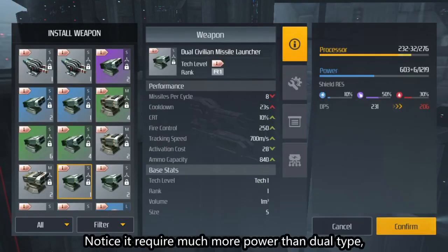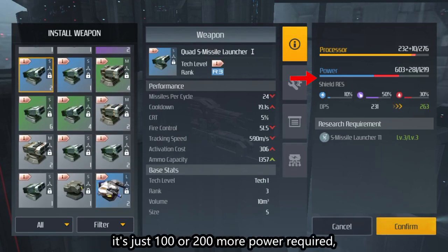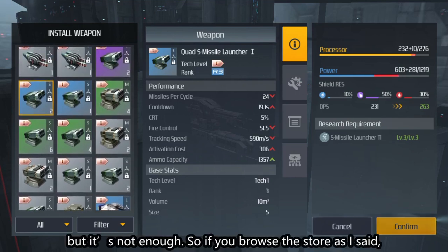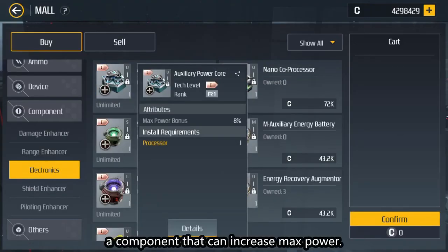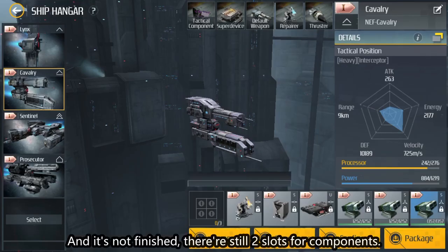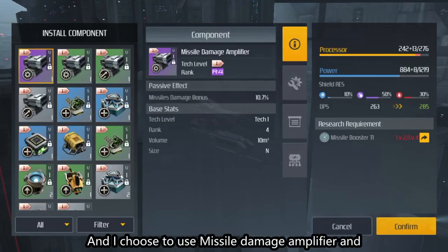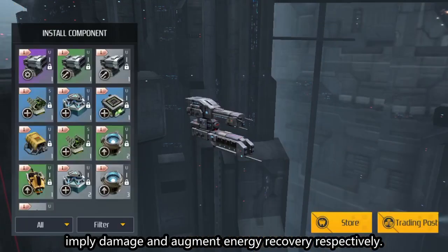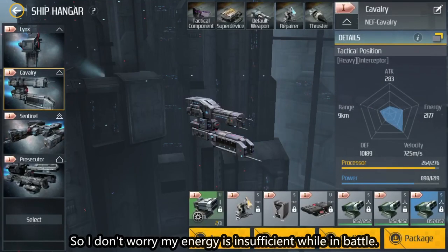Notice it requires much more power than the dual type. Sometimes you'll find your power is not enough — just 100 or 200 more power short. If you browse the store as I mentioned, you must find a thing called auxiliary power core, a component that increases max power. You'll be able to use your quad launcher with it. There are still two component slots, and I choose missile damage amplifier and energy recovery augmenter to boost damage and augment energy recovery, so I don't worry about insufficient energy in battle.